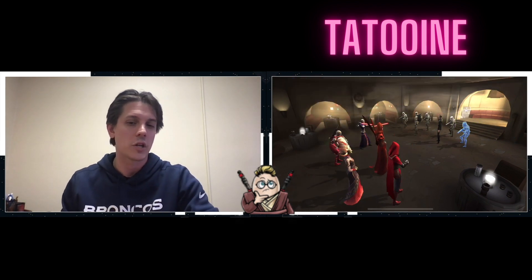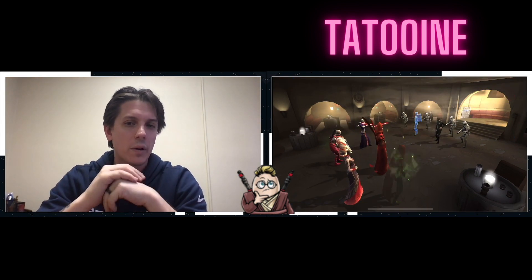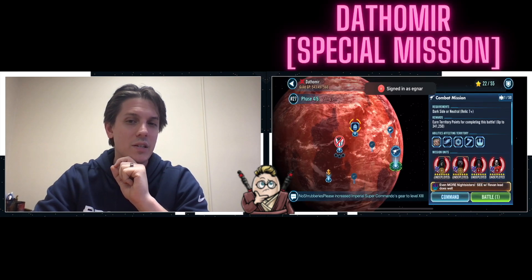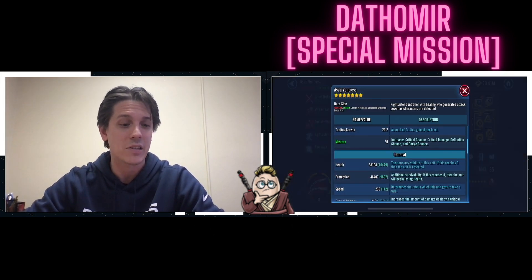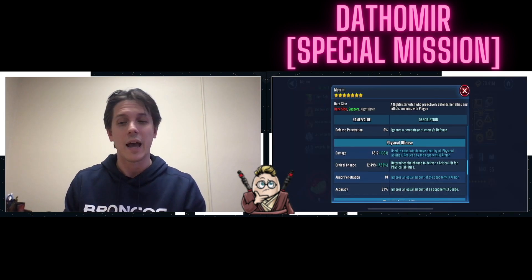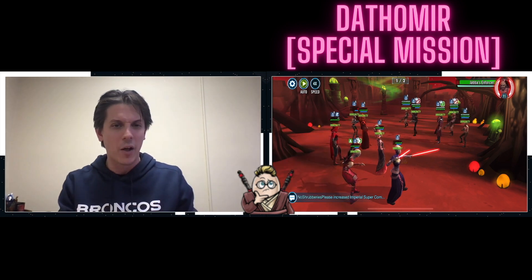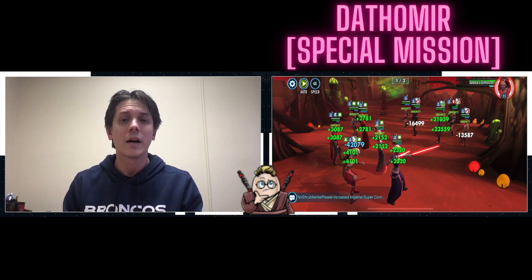I use Nightsisters on Tatooine on day four because we do a holdback strategy on day three. I actually use them against the Dathomir special mission — and that's coming up next. There are two important things about doing that correctly. Number one, that's the one mission where you want to use an Old Daka lead, not a Mother Talzin lead, because everything revolves around Old Daka having really really high health. I actually stumbled on being able to do this mission by accident — phase one of two is super easy but takes a long time because of Hondo, so traditionally I'd auto the first tier, come back five minutes later, then take it off auto for the second tier.